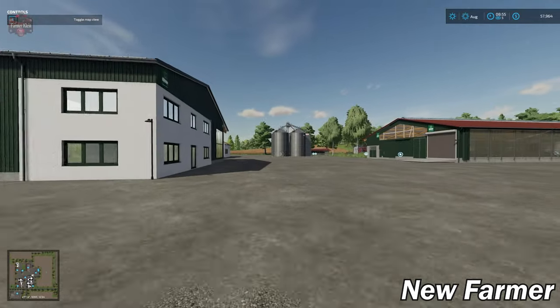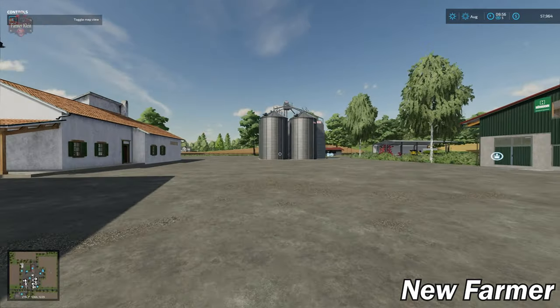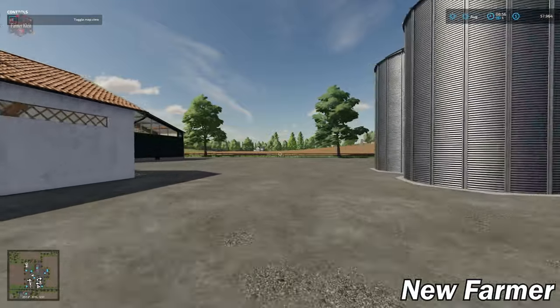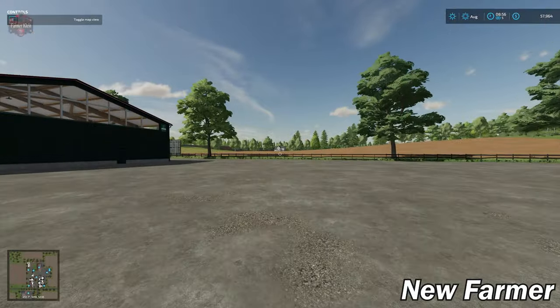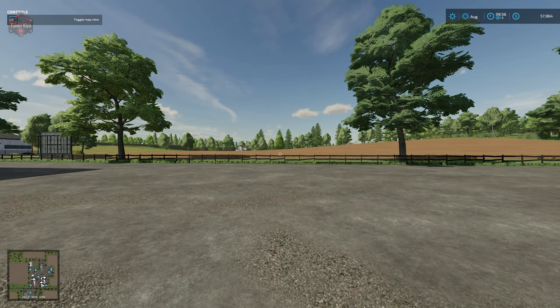That is basically the starting farm tour. We're going to set up for the fly-around, come back to the shop to get our Mahindra, and then take a look at all of the production and sell points on the map.